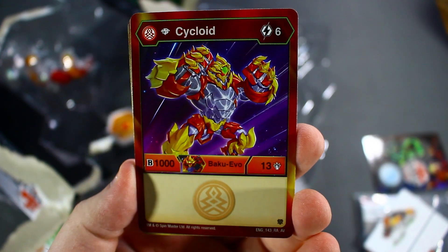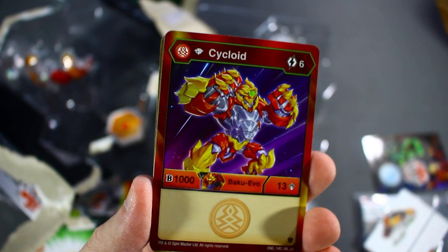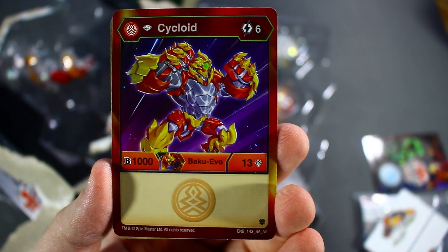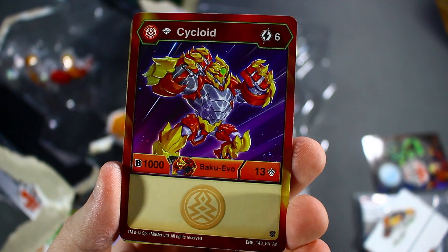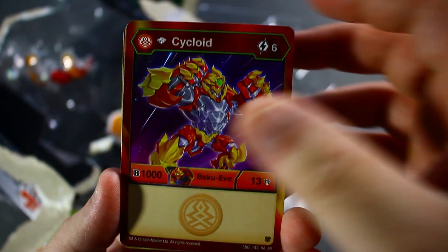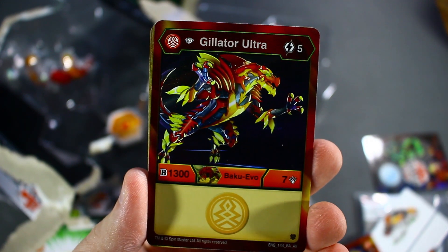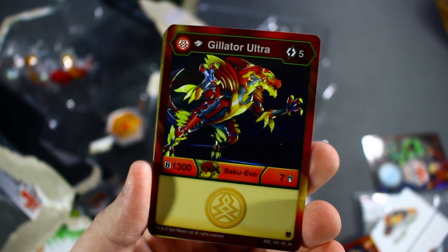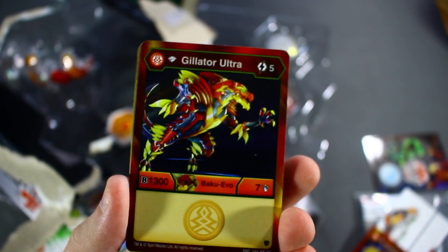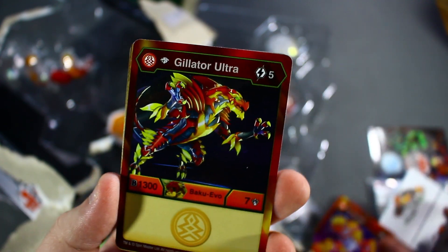Okay, I guess we're going with the evolutions first. We got Diamond Cycloid, a six cost... Diamond Cycloid Core, six cost, 1013 B power. Honestly, a bit too expensive for what you get, especially considering it's a vanilla. And then we get Diamond Gillator Ultra, five cost, 1307 B power. Better than Cycloid, that's for sure. But still, a five cost vanilla at this point in the game, it's not really worth using.